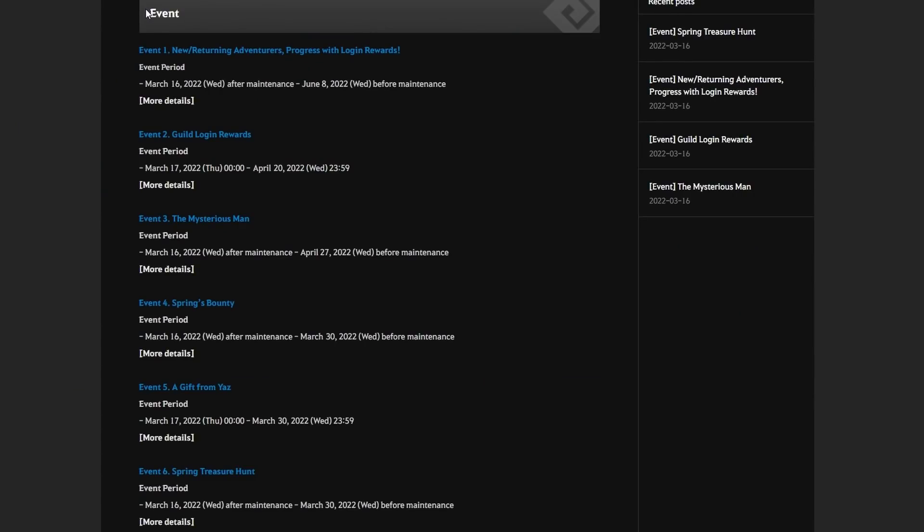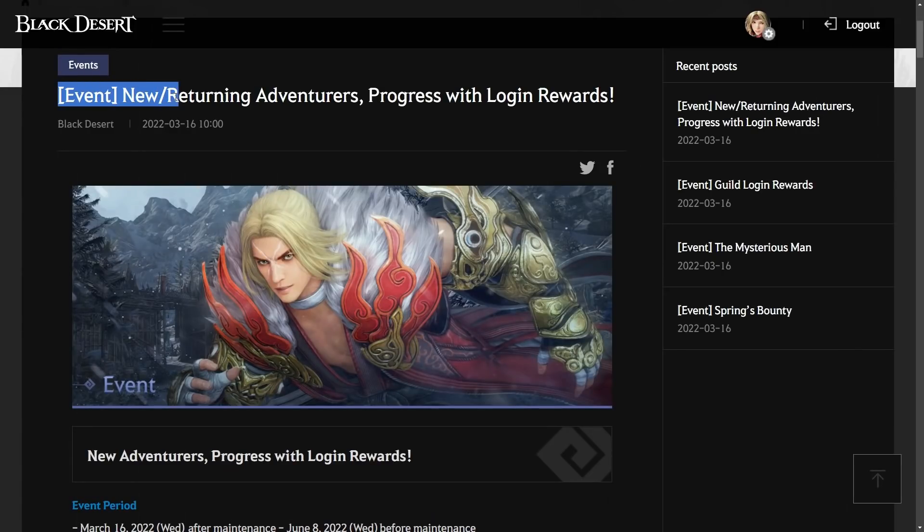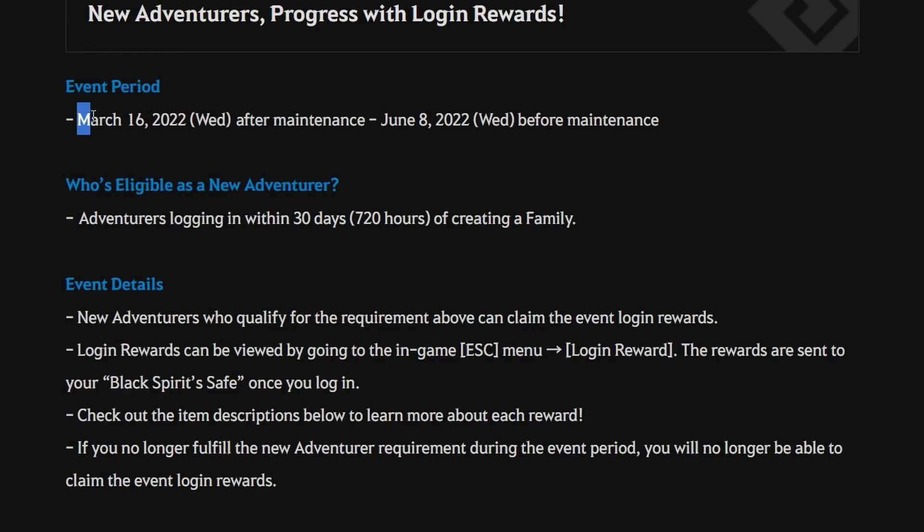After the 16 March 2022 maintenance update on SEA server, there are six new events that occur. The first new event is New or Returning Adventures Progress with login rewards. This is a recurring event for new or returning players, especially for login rewards. The event period starts at 16 March 2022 after maintenance until 8 June 2022 before maintenance.